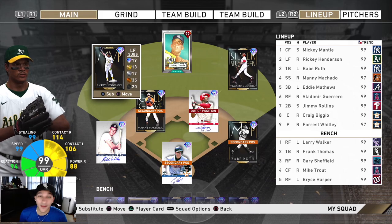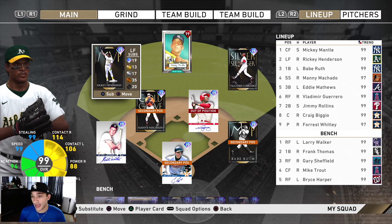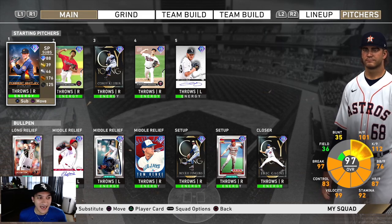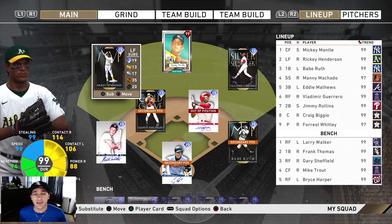The overall lineup: Mickey Mantle, Ricky Henderson, Babe, Manny Machado, Eddie Matthews, Vladdy, Jimmy Rollins, and Craig Biggio. On the bench we got Larry Walker, Frank Thomas, Gary Sheffield, Mike Trout, and Bryce Harper. The bullpen has Britton, Chapman, McGee, Hanky, Fingers, Dibble, and Gagne. That's the squad for this one — if you're new, make sure to subscribe, drop a like.